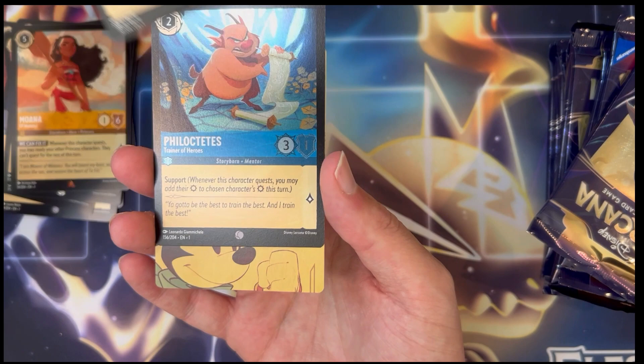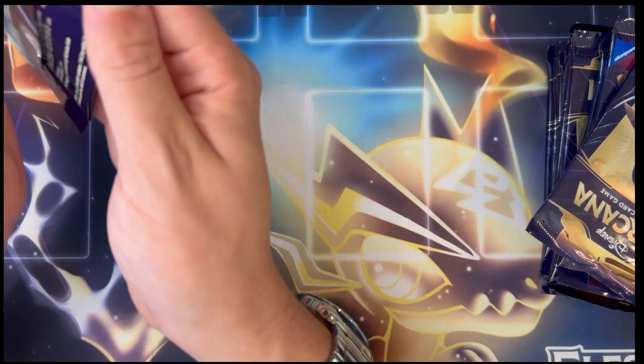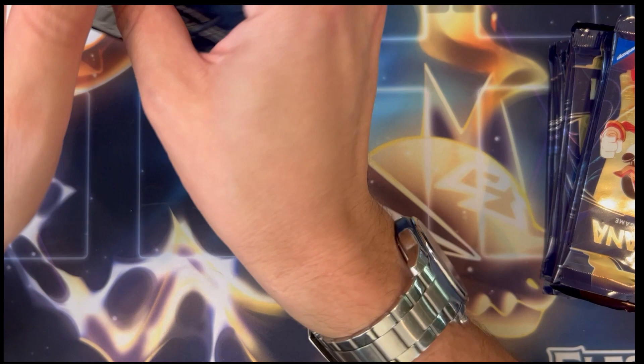Legendary Beast — let's go, big pull! What's our holo gonna be? It's a common fill, okay. These two are the pulls from this pack. Always cool to pull a legendary, I love those cards, they look amazing. Not a bad start, let's see what else we can get.